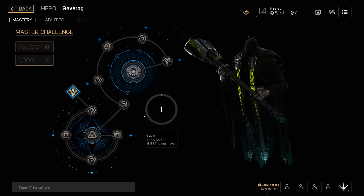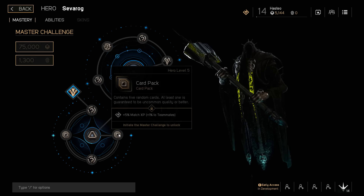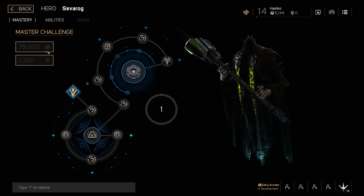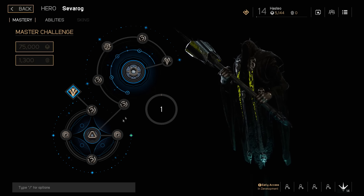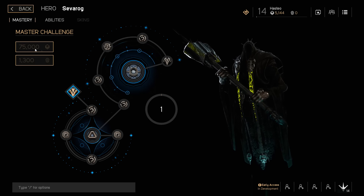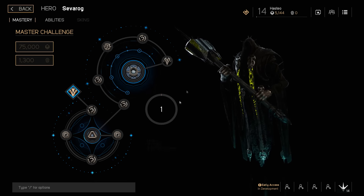One important thing: even if you don't have the Master Challenge for Severog but you use him a lot and reach level five, you can continue progressing to level six, seven, eight — even though those rewards are locked — all the way to level 10. When you eventually have enough credits or reputation, you purchase the Master Challenge and everything unlocks. You don't need to own it to progress through the tree.